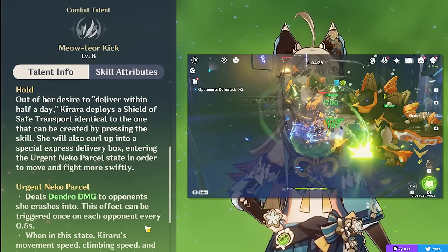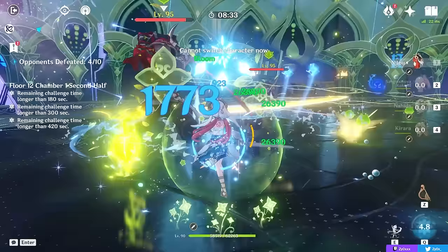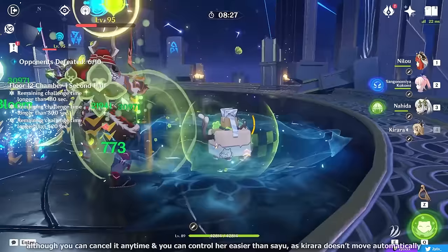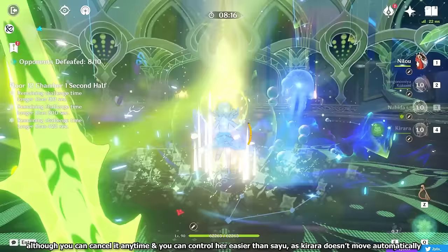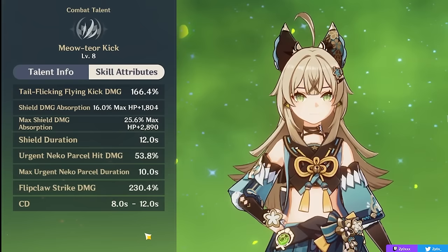This ability is primarily great for exploration and convenience, but also has some playstyle uses, like if you need someone to apply more Dendro. Keep in mind that similarly to Sayu's skill, you are locked into this state until you cancel it, which means you can't do any normal attacks. Certain teams that rely on normal attacks won't work as well with Kirara if you hold her skill. When the duration ends or when you cancel it, you will unleash a hit of Dendro damage with higher scaling than a simple press. The cooldown scales from 8 to 12 seconds based on how long you stayed inside, and you can remain in this form for a maximum of 10 seconds.